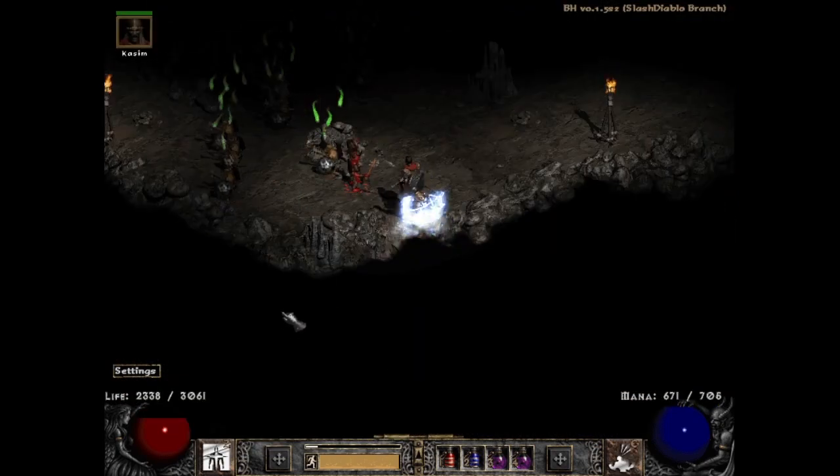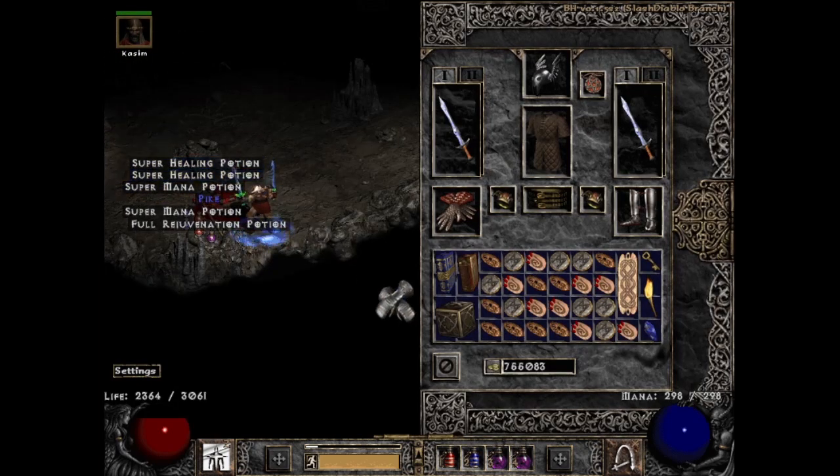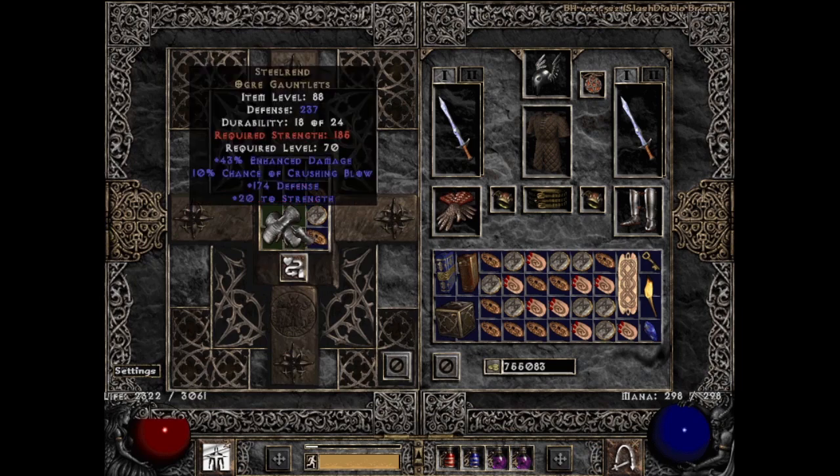Next we get to a drop type that would be quite familiar if you've watched MF runs — a duplicate TC87. This one always hurts because you know you could have gotten something equally rare and much more desirable, but instead you got the same Ogre Gauntlets again, and they're worse enhanced damage-wise than your last ones. Scenes we absolutely love to see. Smiley face.